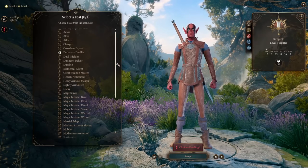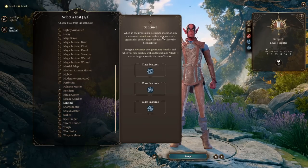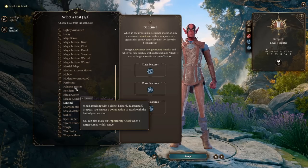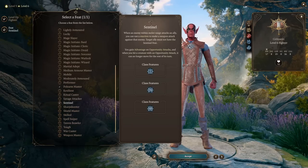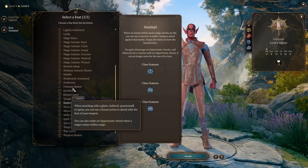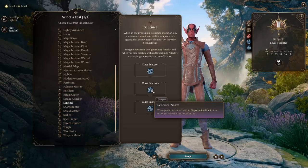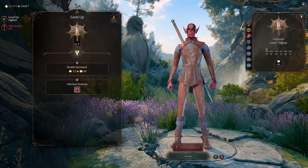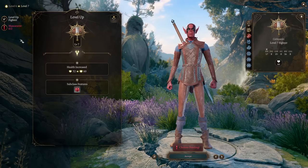At level 6 we get an additional feat, and we pick Sentinel. Sentinel gives us the ability to use our reaction to make a weapon attack when someone attacks an ally, and we gain advantage on opportunity attacks. Combined with Polearm Master's opportunity attacks when enemies come into range, Sentinel advances this further — when we hit a creature with an opportunity attack, it can no longer move for the rest of its turn. That's how the build works.